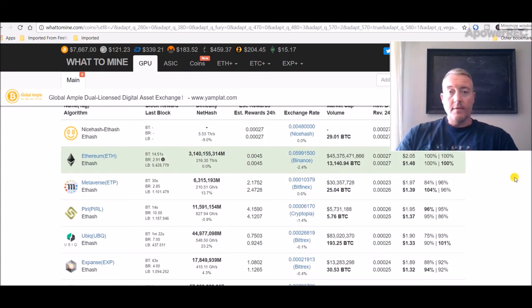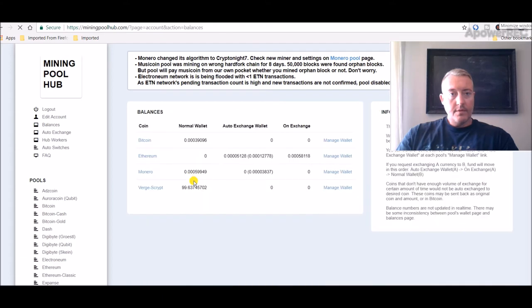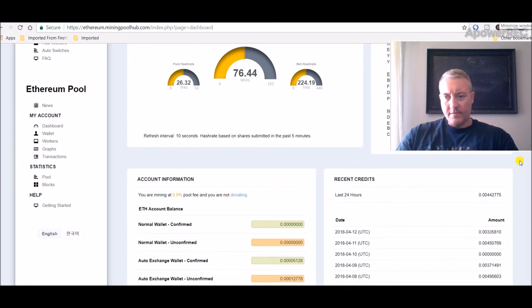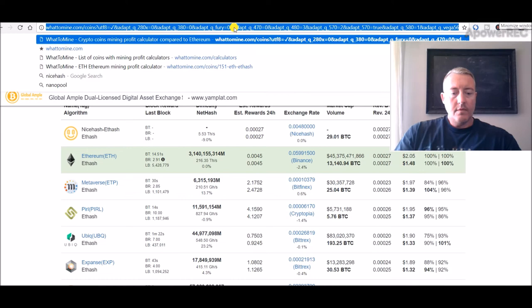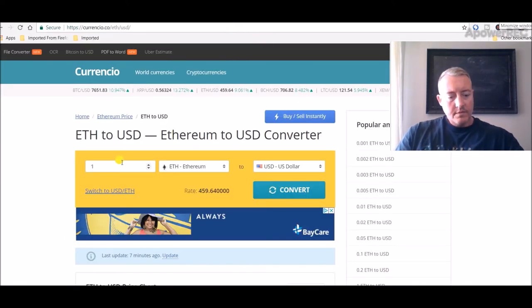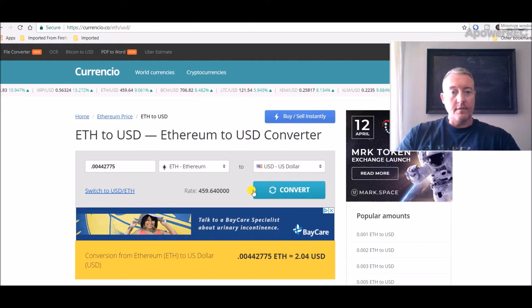Here are my balances on Mining Pool Hub — just about to hit 100 Verge, still got Monero going. Let me check my 24-hour average on Ethereum. I put in the Coinwarz number — 204. I haven't seen it over $2.00 in a couple of weeks, so that's probably due to the nice little spike in the markets.